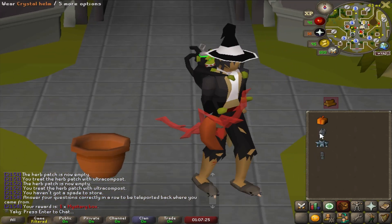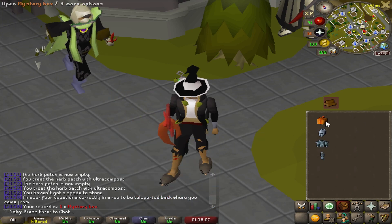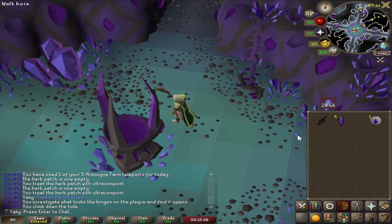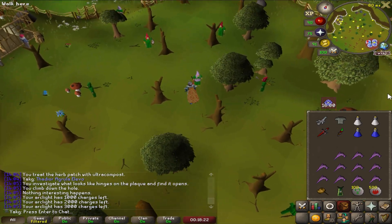That guy just gave us mystery box number 44, so let's have a look inside. We got the Arteflight! Nice — finally we can do something else. Well, not finally, but it is time that we do some demonic gorillas.